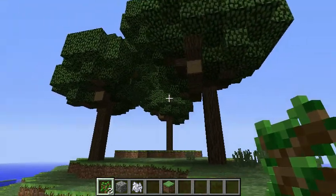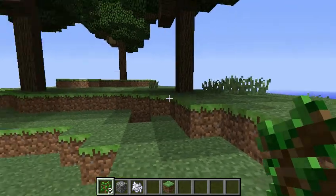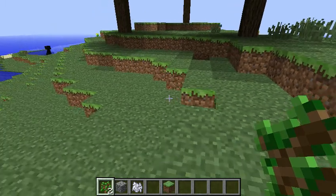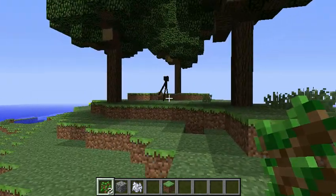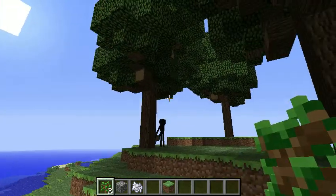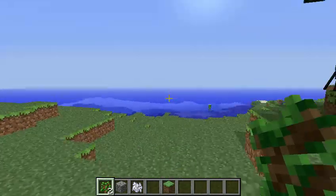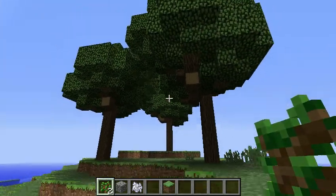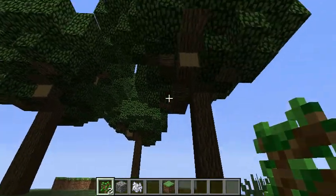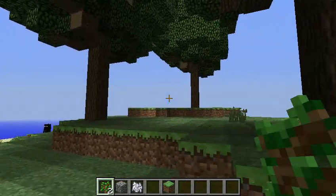Today I want to show you how to make these large massive trees like these ones over here. It only requires about 16 of any block — it doesn't matter what type — but it also requires oak saplings and bone meal. This trick works about 80% of the time because there are some rare occasions where it doesn't work quite as well. But most of the time the trees will spawn like this. Anyways, let's get started.